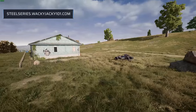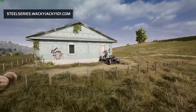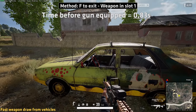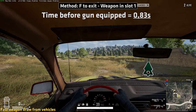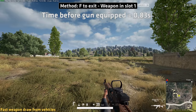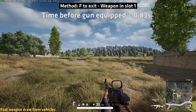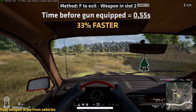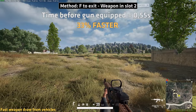The first trick is a game changer when exiting vehicles directly into a fight, as there is a way to do this very quickly. If you simply exit the car by pressing F, it will take you roughly 0.8 seconds before your gun is ready if it is equipped in weapon slot number 1. If you draw your gun from weapon slot number 2, this is 33% faster.